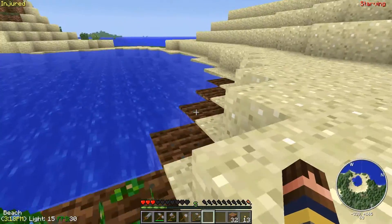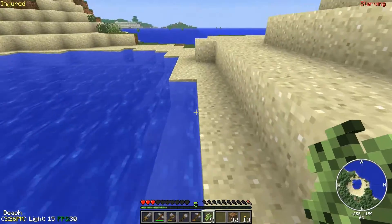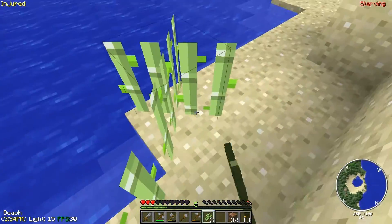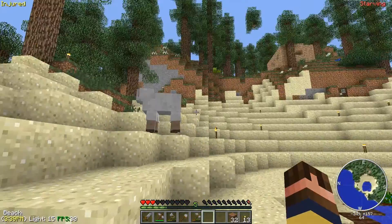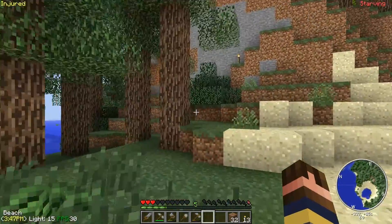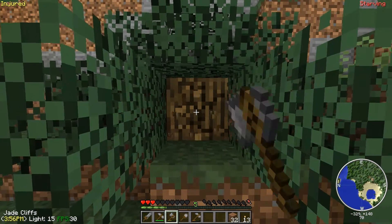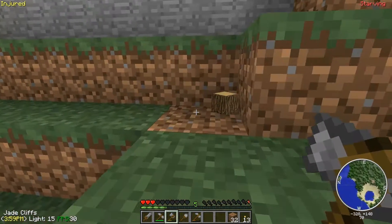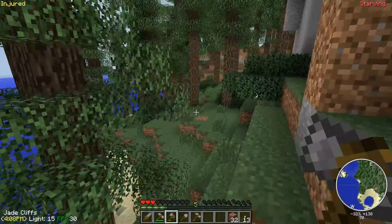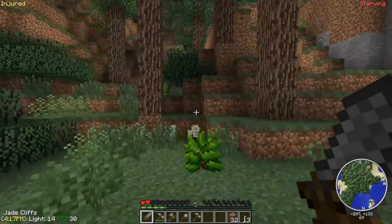I hear a zombie but I don't see him anywhere. I apparently made way too many of these things. I'll start this here — it needs to be right next to the water. I need an oak tree to drop an apple for me. That'd be nice. This is an oak tree. Nope, spruce. Oh my stomach, it hurts. I need food. I'll eat this plant.